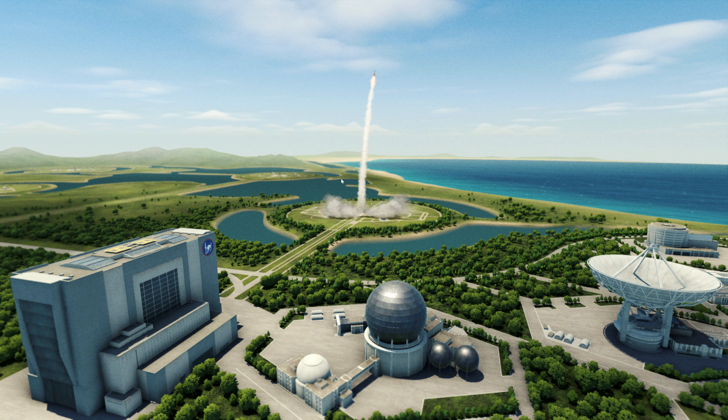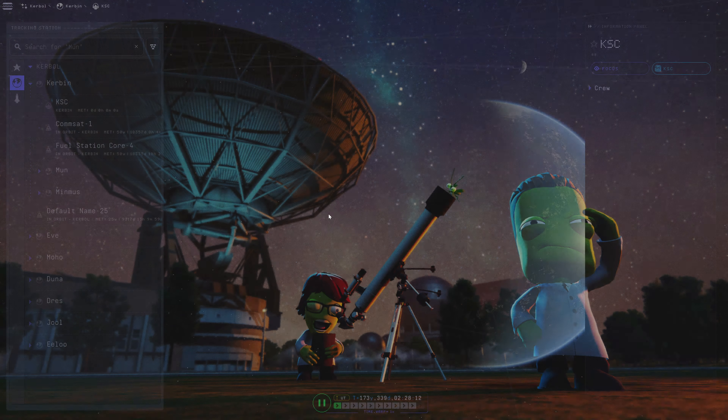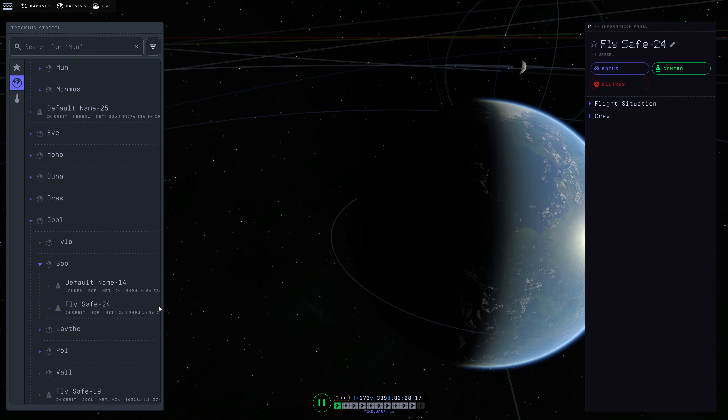Assuming the KSC actually loads — I just started up the game, so it definitely should, but it's loading fresh. Looks good. So we're going to hop into the tracking station and we're going to head to Jool, then Bop, then Flysafe 24.